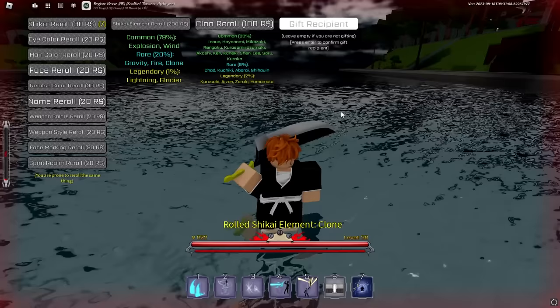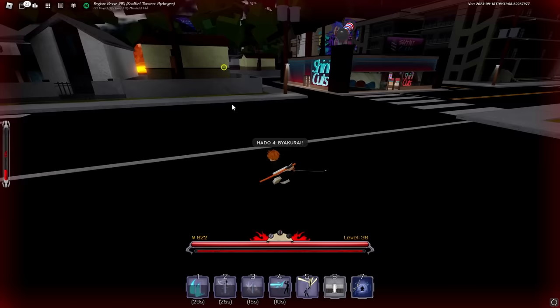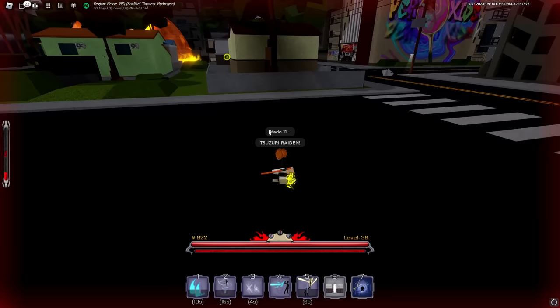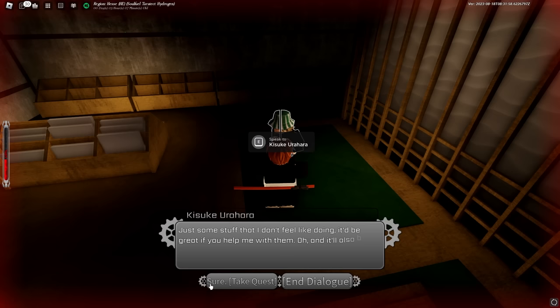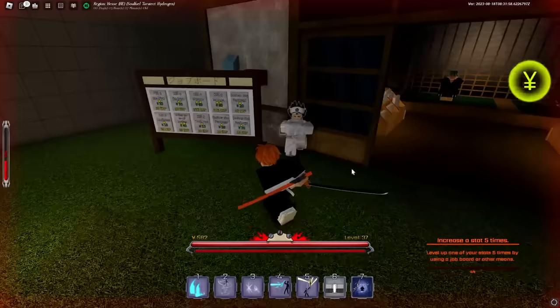We unlocked a rider move that makes our combat stats much better — when I used to do 8 damage with my sword, I'm now doing 12, which is like a 50% upgrade. We're also doing Yurahara's quests — level up one of your five stats using a job board. Every time we do them we upgrade our stats. I'm going to tune my agility stat.